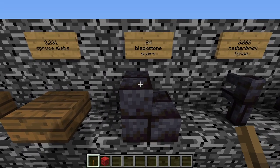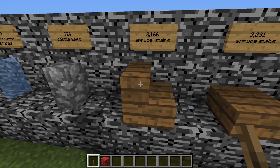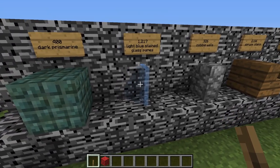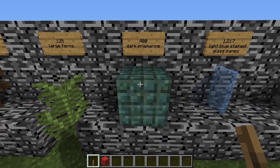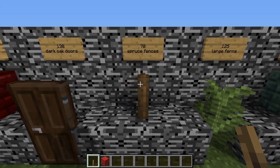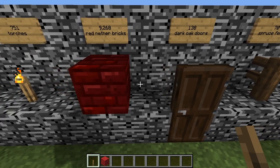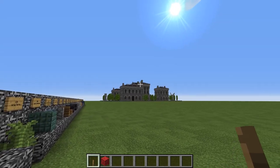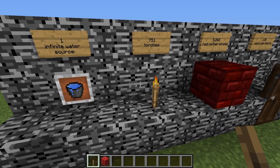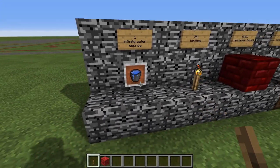You also need 84 blackstone stairs, 3,231 spruce slabs, 2,166 spruce stairs, 3,26 cobblestone walls, 1,217 light blue stained glass panes for all the windows, 400 blocks of dark prismarine for some walls, 125 large ferns, 70 spruce fences, 138 dark oak doors — my favorite type of door. 9,268 red nether bricks used almost exclusively for the roof. 751 torches, though if building in survival you'll need many more. And one infinite water source to fill up the fountains.